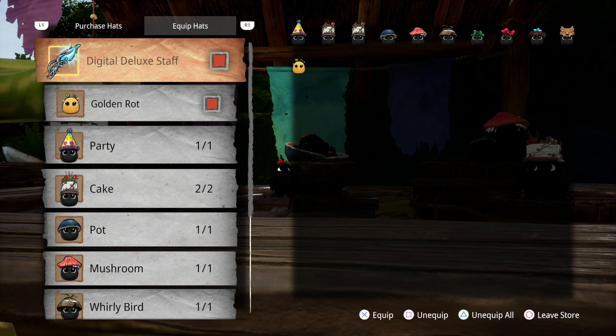We got a new bow ability — press R3 while drawing a bow to briefly slow time. Absolutely, we needed that.